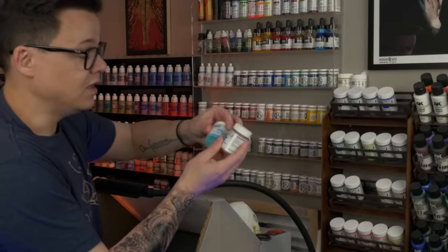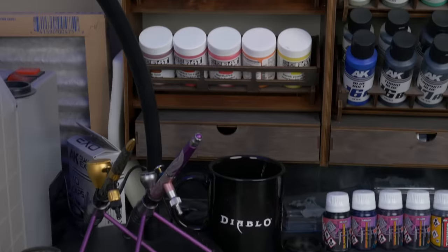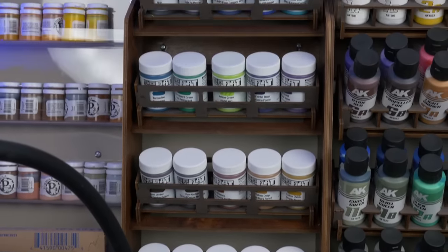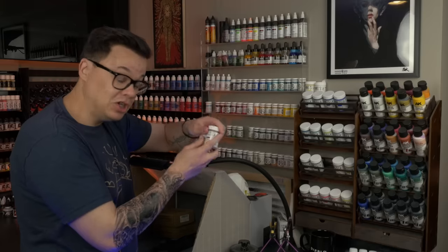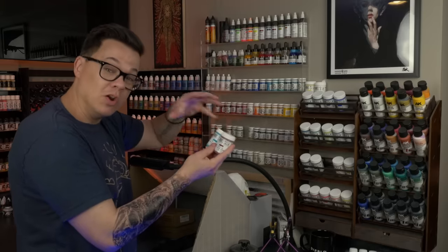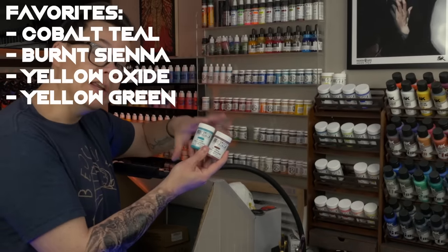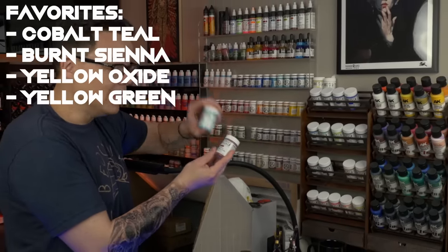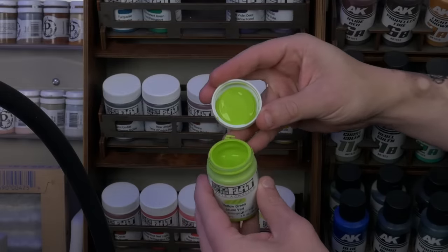Here we have the Golden So Flat paints, which are actually artist acrylics — not made for miniature painting — but they're nice and smooth. They do have a pretty limited number of colors in the range, and they're not cheap, so if you want to get one or two colors it may be worth it. Honestly, any of the colors in the range are probably gonna be the best version of that color that you own. The teal and the burnt sienna are probably the two that I lean on the most.